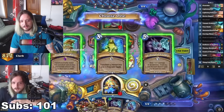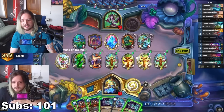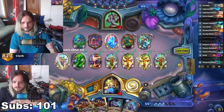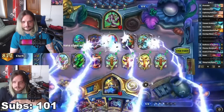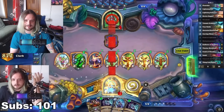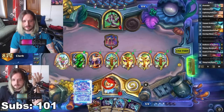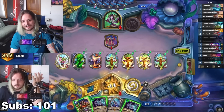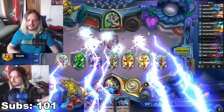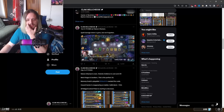I can concede that Nature Shaman can feel like a very uninteractive matchup you definitely don't want to go up against. But the massive damage potential is the main reason I want to recommend it — here's a clip of me dealing 79 damage by turn six with the deck. Just look at how easy this is — it's so free.